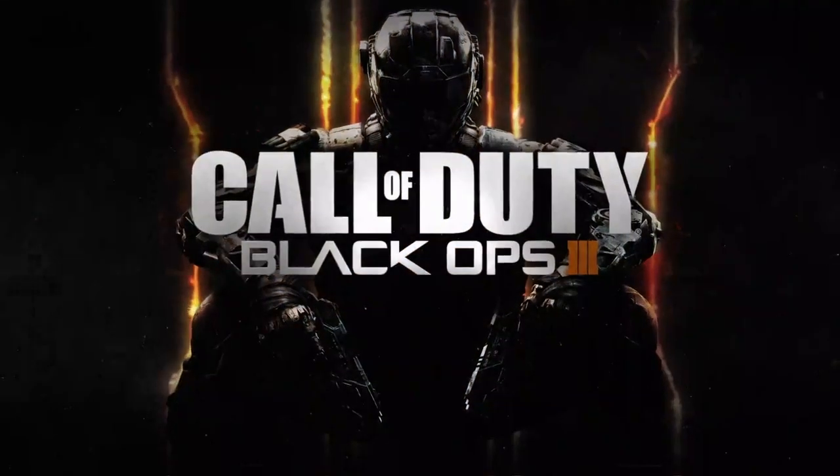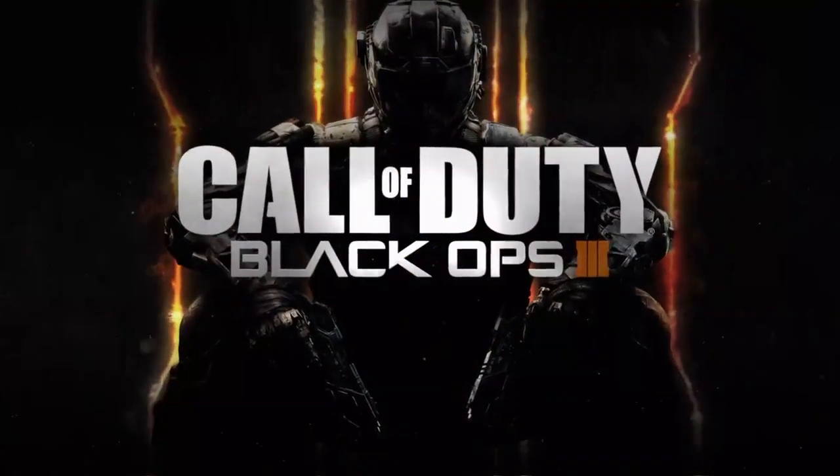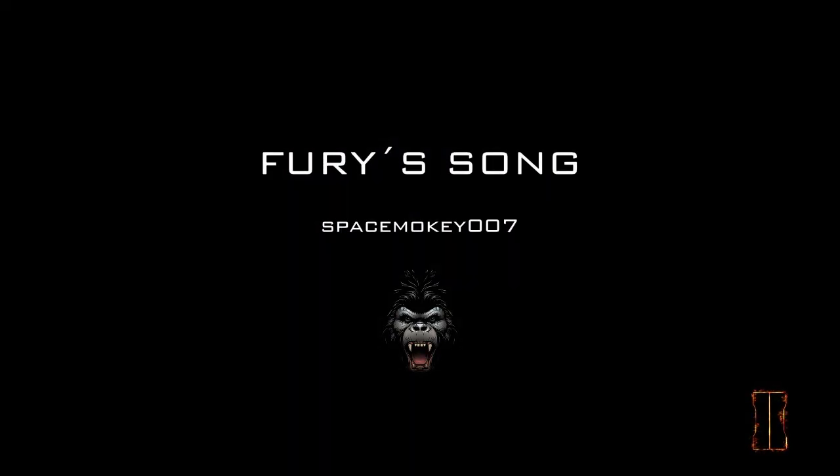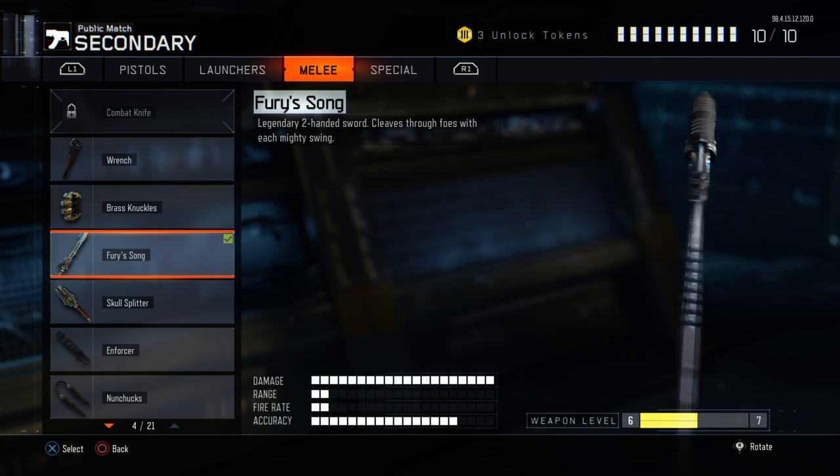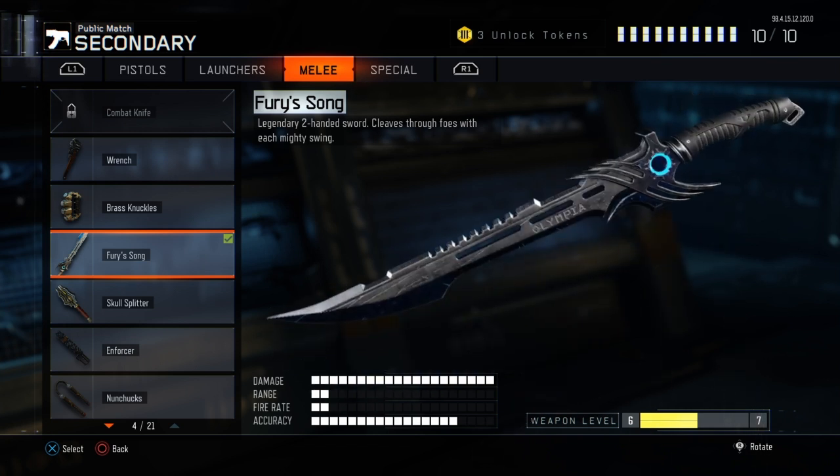What's up, Space Monkey here and welcome back to another Weapons of Call of Duty video. Today we're on Call of Duty Black Ops 3 and we're going to talk about a DLC melee weapon called Fury's Song. We've already covered one of the melee weapons that looks like a sword, and this one is also called Fury's Song.